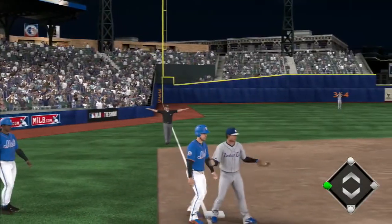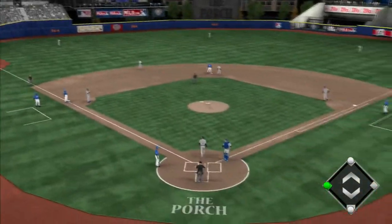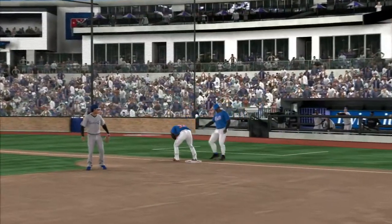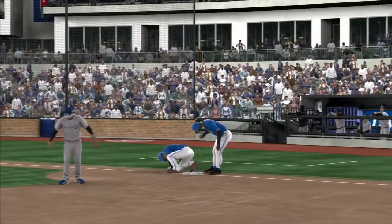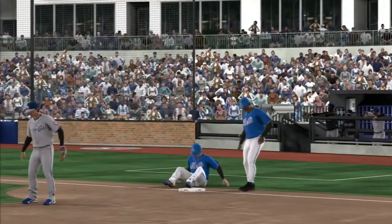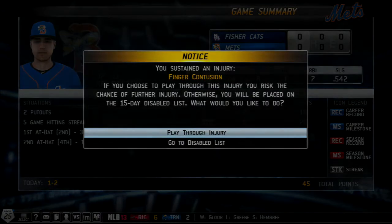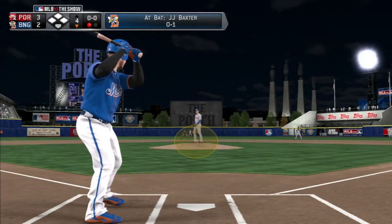There you can see we end up going back to third on a harmless play. But later on, somehow JJ Baxter ends up getting hurt. It looks like he hurt his leg because he can't stand up going back to first, but it ends up being a finger contusion. I decided we'd just play him through the injury, but with that we get relegated to the bench, so we wouldn't get as much playing time as we had hoped.